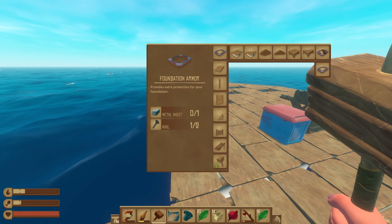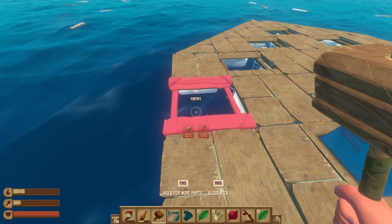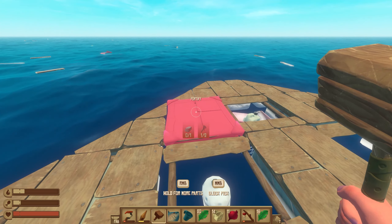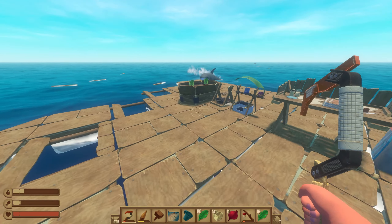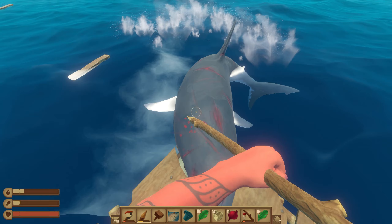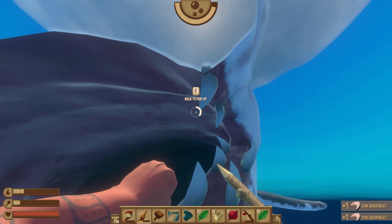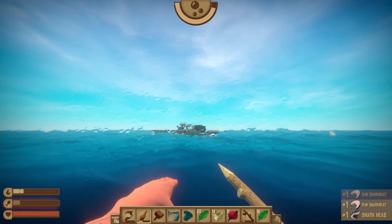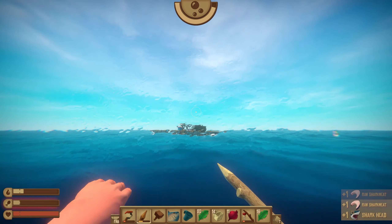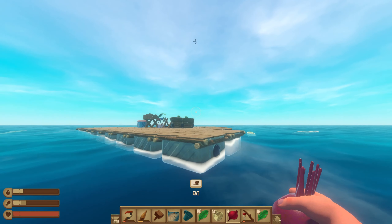One thing I can do is make foundation armor. If I was to fortify any block it would add a metal ingot to it and basically give it a metal frame - that way this guy won't be able to bite it. Kill the shark - there we go! Got some loot, got that raw shark meat, we'll be able to cook that up. I'm gonna swim as fast as I can, just need a couple of beets.